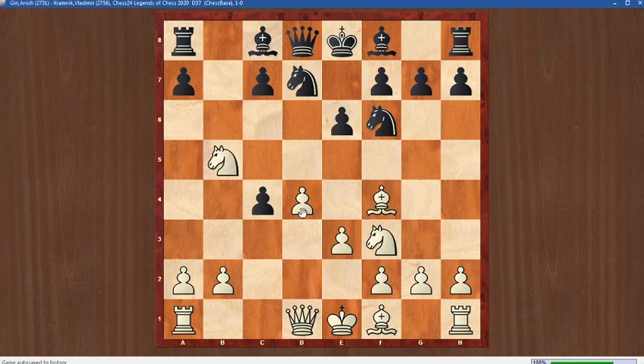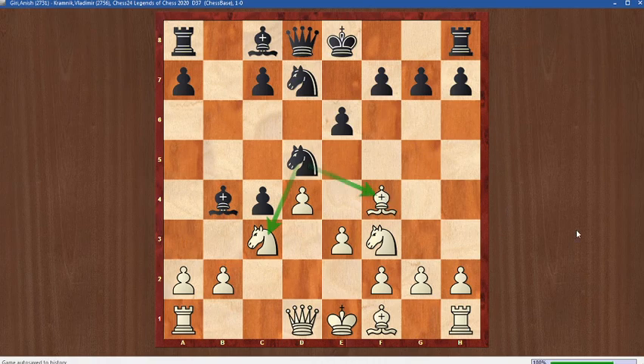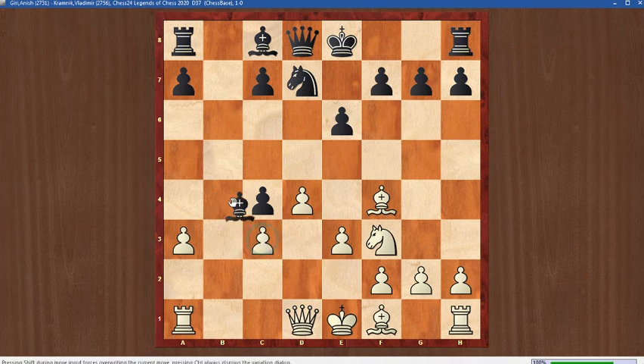Knight captures on b5 — the idea is to sacrifice the pawn but gain time for developing. Bishop b4 check, knight c3, black plays knight d5, creating more attack on the pinned piece and the bishop is also attacked. White played a3 — this is all theory and has been played before. Knight captures on c3. Now if we capture on c3 with the knight, the bishop is going to capture and there's going to be a double attack and the rook will be lost.